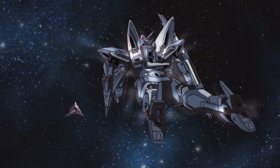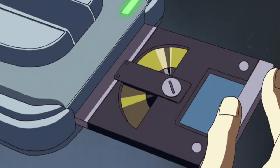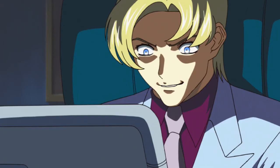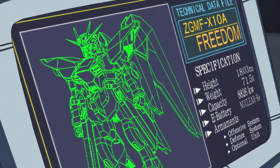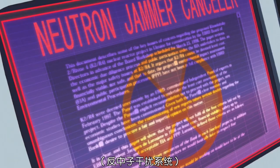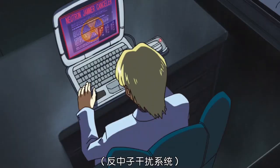Why is N Dagger N top secret? During the CE71 War, Blitz Gundam was very famous for its Mirage Colloid stealth system. However, the activation time was limited, which became a huge weakness. In order to allow N Dagger N to virtually remain stealthy forever, the developers used leaked data and equipped it with the N-Jammer Canceler, meaning it's powered by a nuclear reactor.